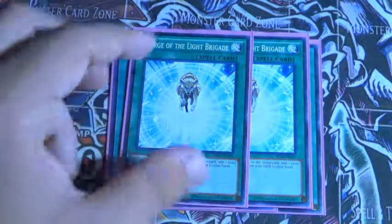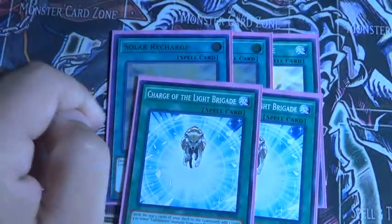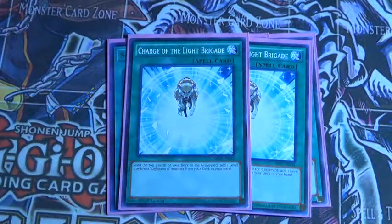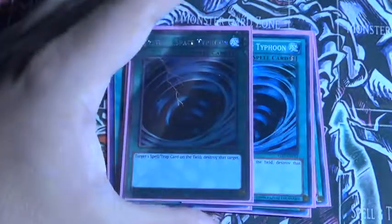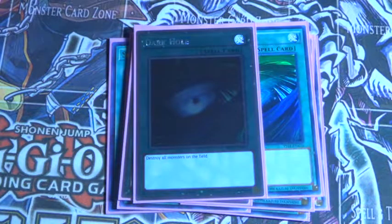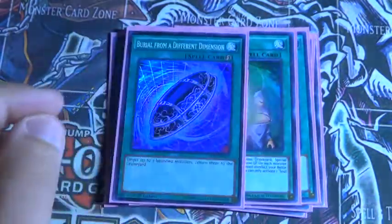And then 2 Charge of the Light Brigade, which is really quite good — you mill 3 and then you search for a Lightsworn. Two MST just to get rid of backrow. Dark Hole — obvious. Soul Charge is really quite obvious. And then one Return from the Different Dimension just to bring back the Darks.